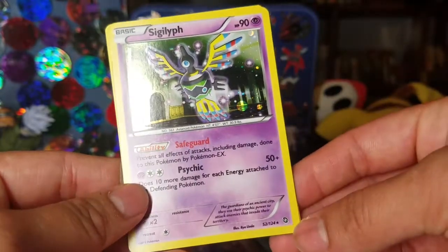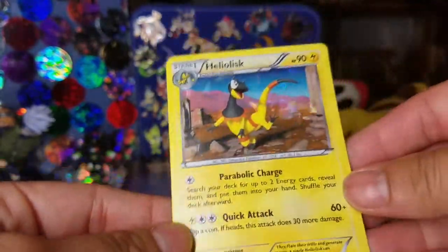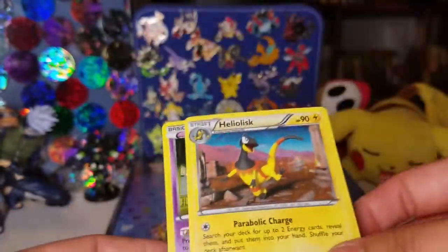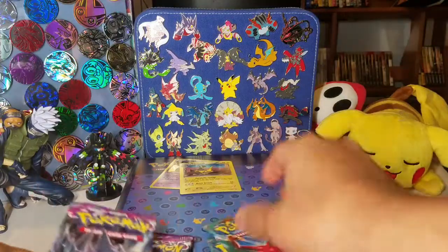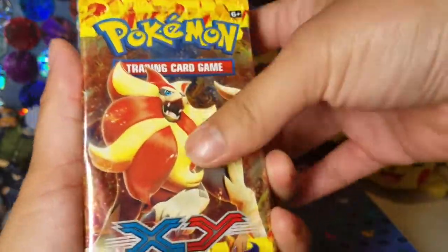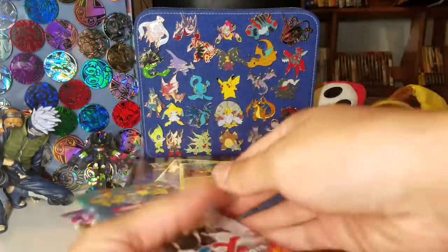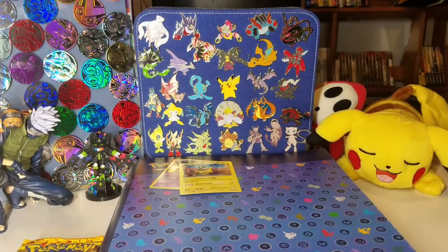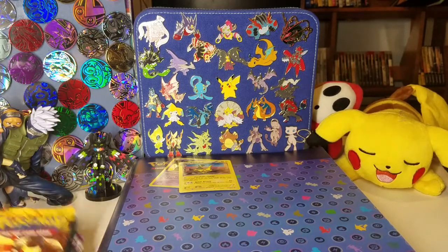Got that Sigilyph Holo from Dragons Exalted and then a theme deck Shatter Holo Heliolisk. Pretty cool to get those two guaranteed foils right off the bat. As for the packs, these are also random. Looks like we have just one Flash Fire, two Furious Fists, and three Phantom Forces. A lot of great packs right there — I enjoy how random that is. Let's get into these packs.